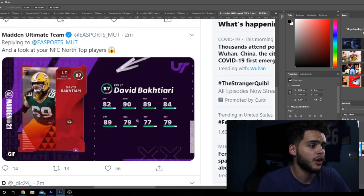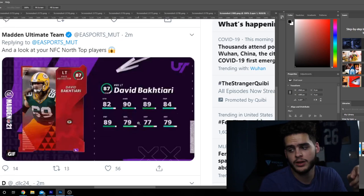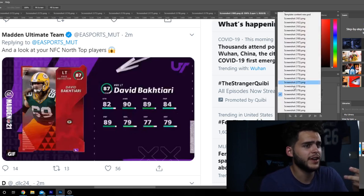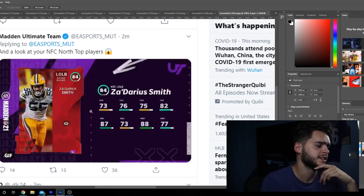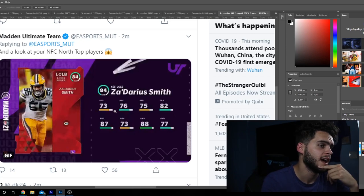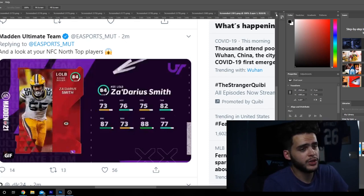David Bakhtiari, always a top left tackle. The only issue is he always has really great pass blocking but really bad run blocking. If you're run heavy, I would not use him — though if you only run to the right, you'll still see some advantages. Then Za'Darius Smith at 84 overall with 88 power moves — he's going to be one of the best pass rushers off the edge to start the year. Powered up and capped up he'll get a 90 power move. Not the fastest, but a better power move guy than Khalil Mack. The issue is run stopping is not nearly as good as Mack, so if they're running it, you'll feel him as a weakness.